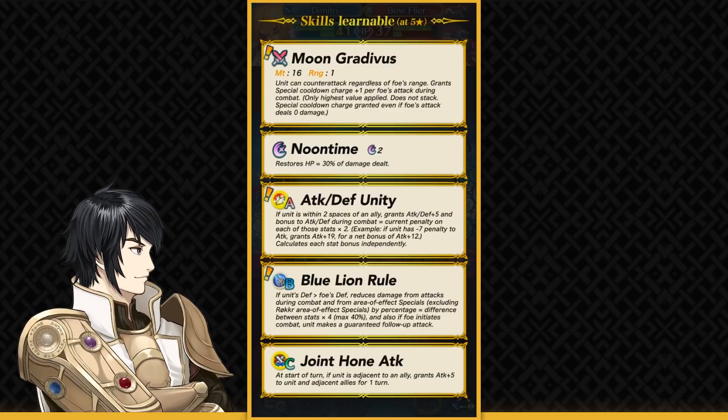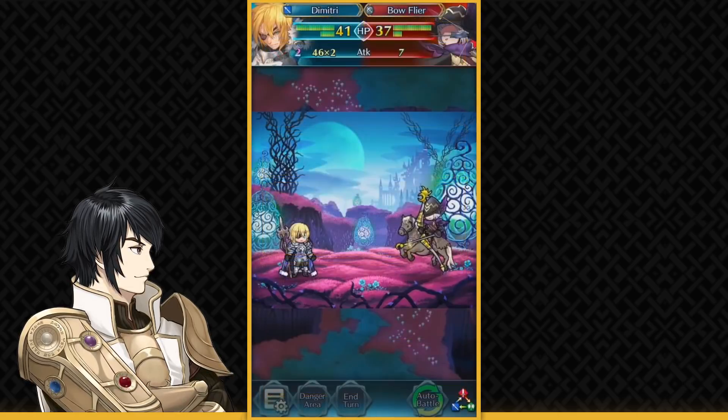Defense-based damage reduction is really good and helps Dimitri a lot against offensively oriented nukes. This also leads us to believe he's not gonna have very high speed, because his weapon is also giving him a better guaranteed follow-up attack — so if foe initiates combat he makes a guaranteed follow-up. That's really good for a unit like him, but I don't think he's gonna be too slow. He's not gonna be a snail. His speed could be workable, just not on the higher side.